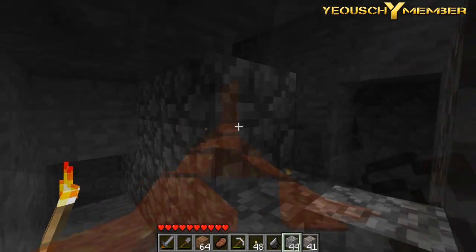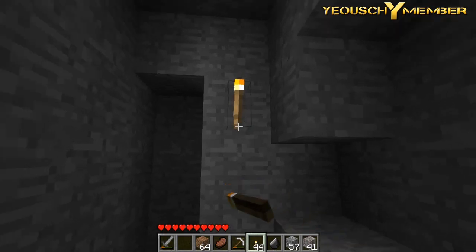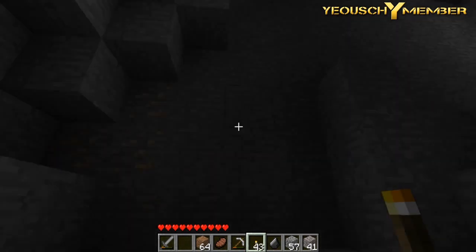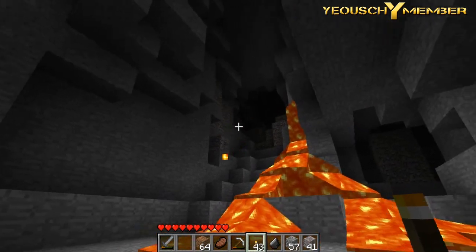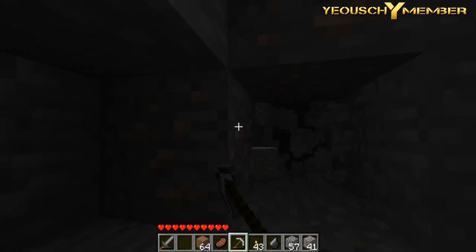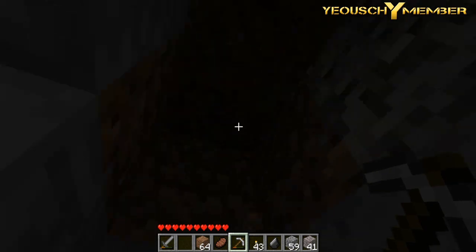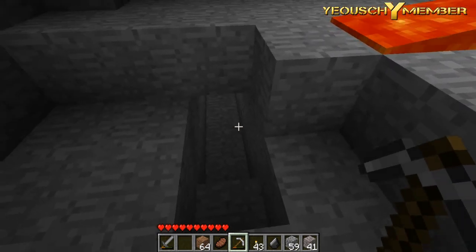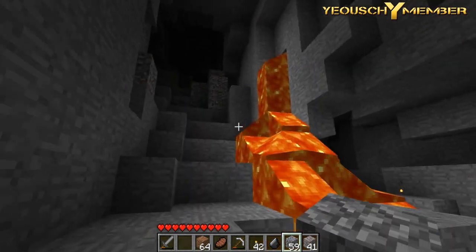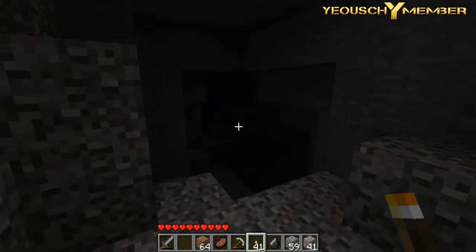I just ran into a cave that is untouched, so that means there could be something good here - like iron, right there! And we've got some lava, we've got some dark places over there and right there. Let's go ahead and grab this iron first and then move on. I'm gonna explore this a little bit. I'll mark where I was with a torch. I don't like exploring in the dark.